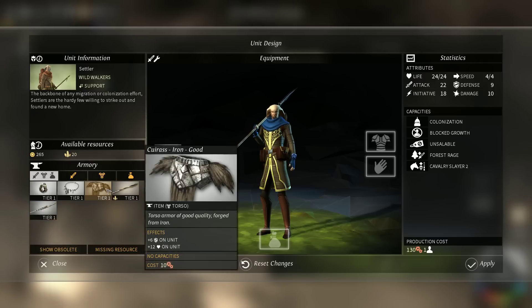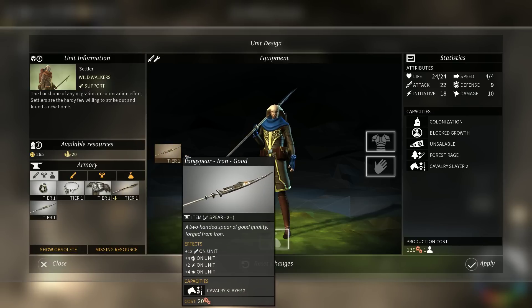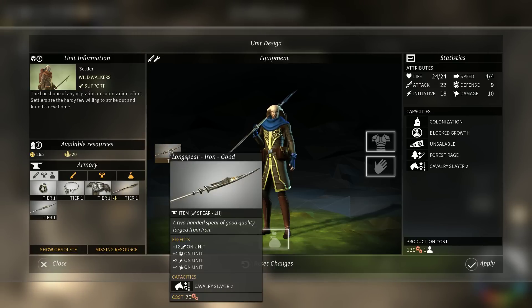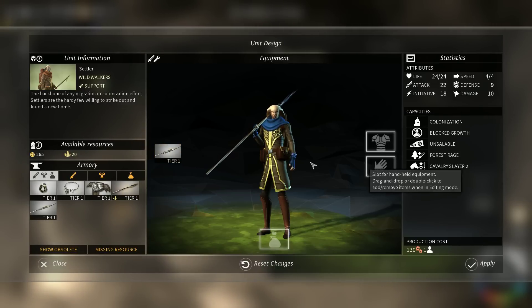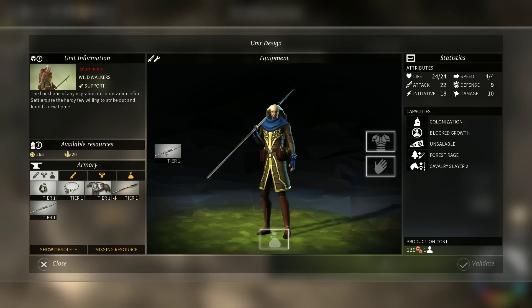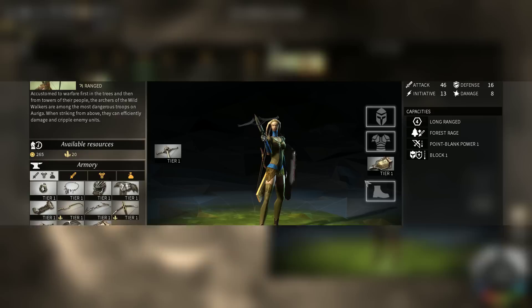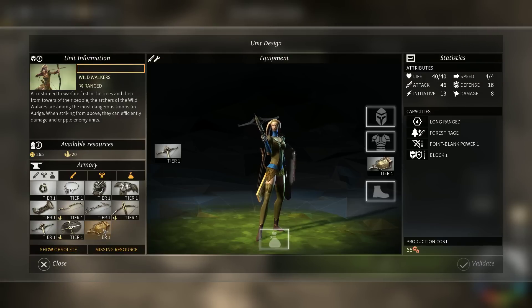It costs 20 production. You have no armor on — double click to add or remove items. Maybe because it's a default unit we can't modify it. Say we do a new unit, new Settler — remove this thing. We want a naked Settler. Okay, apparently you can't do that. On the other hand, we could make a special ranger that could maybe use some of this fancy glass steel.